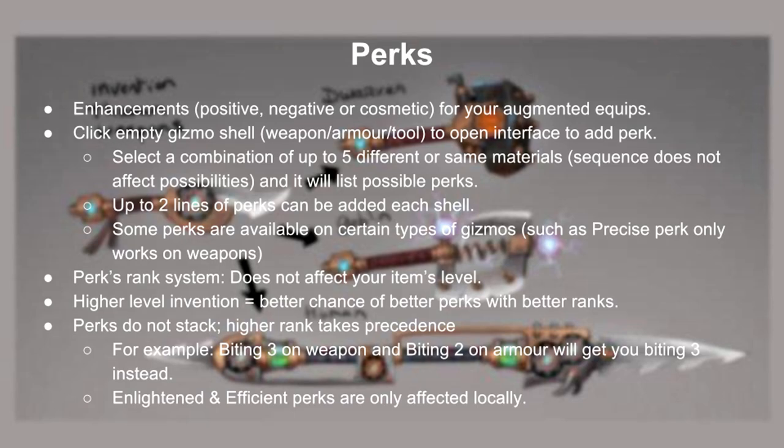So let's go over perks. As I pointed out before, it's enhancements of augmented gear, which can be both positive, negative, or cosmetic. To manufacture a perk, you need to click an empty gizmo shell, then mix and match materials to see what are the possible perks listed. Up to 2 lines of perks are allowed per gizmo. The higher the invention level, the better chance of higher rank perks. Perks have a rank system which does not correlate to the item gear level. Also, perks do not stack if they're identical. For example, if you have Biting rank 3 on your body armor but rank 2 on your weapon, you'll get the rank 3, thus making the rank 2 obsolete. Exceptions to this are Enlightened and Efficient perks, both of which are locally affected rather than globally affecting the player, so you must have one on each equipment.